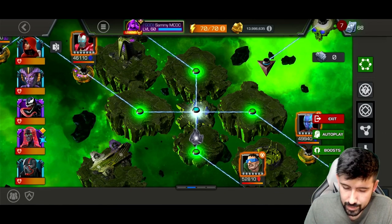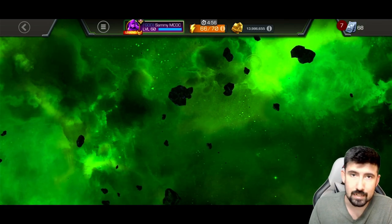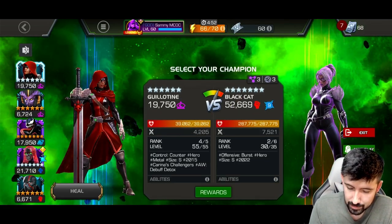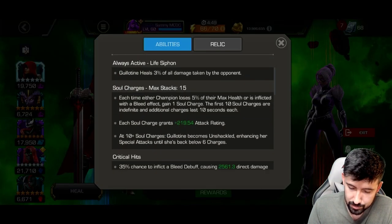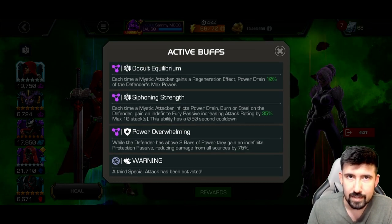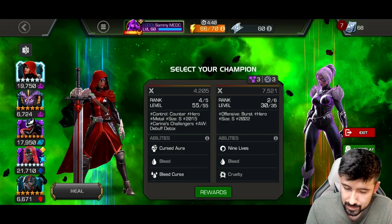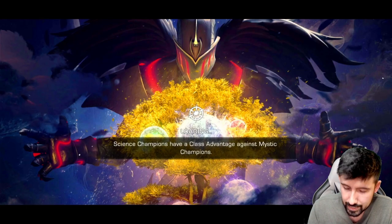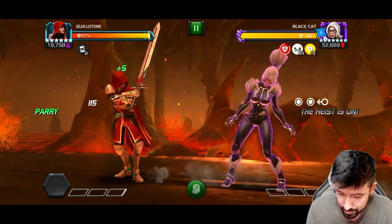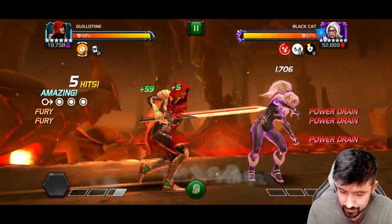If you didn't know how this works, Guillotine basically just doesn't make it a challenge. She heals on every single one of her hits, and the node is: when a mystic attacker gains a regen effect, it power gains the opponent by 10%. She can basically just power lock them permanently and gain furies permanently. Here with Black Cat — you can just heavy real quick, that's two furies already, and she's just not going to gain power.